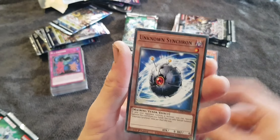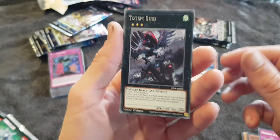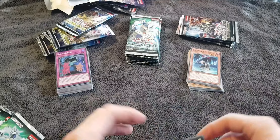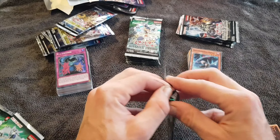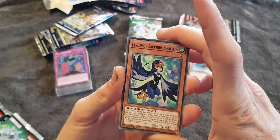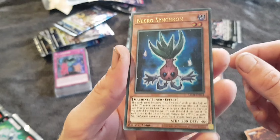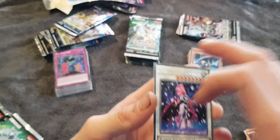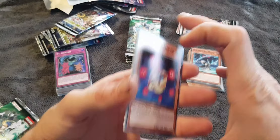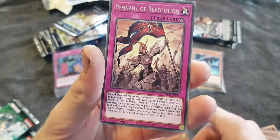Synchron Explorer. Unknown Synchron. Lyrilusque Cobalt Sparrow. Speedroid Red-Eyed Dice. Totem Bird — that's pretty cool artwork, some pretty cool artwork. Lyrilusque Sapphire Swallow. Sorcier De Fleur. Speedroid Horse Stilts. Necrosynchron. Chevalier De Fleur. Speedroid Red-Eyed Dice. Lyrilusque Cobalt Sparrow. Quillbot Hedgehog. Lyrilusque Sapphire Swallow. Pennant of Revolution.